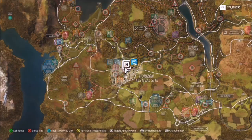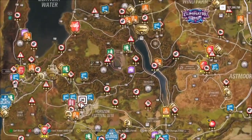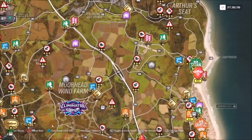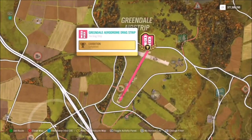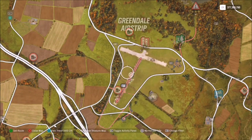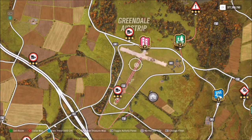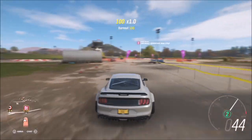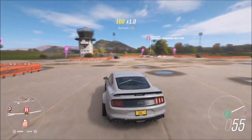For the location of Greendale airstrip: starting at the Horizon Festival as usual, head northeast. Just below Arthur's Seat you'll see the drag strip, which is the Greendale Aerodrome drag strip, and just above that you'll see the title saying Greendale airstrip. It looks like a sort of weird cross T-shaped airstrip.